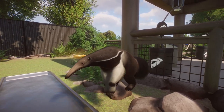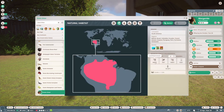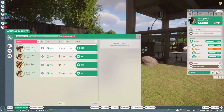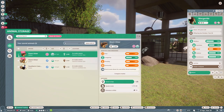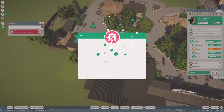Let's look on Zoopedia and see what they need. They don't need too much space compared to the anteaters, but they need at least two, so we could get a breeding pair to begin with. Let's go straight to the animal trading center and get a breeding pair. This male looks like the best of the bunch, and then let's get this female as well, and send them straight to quarantine.